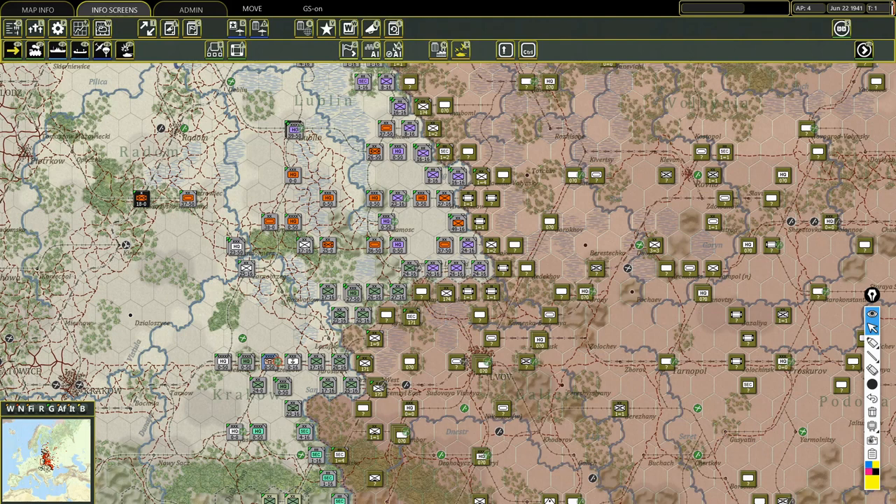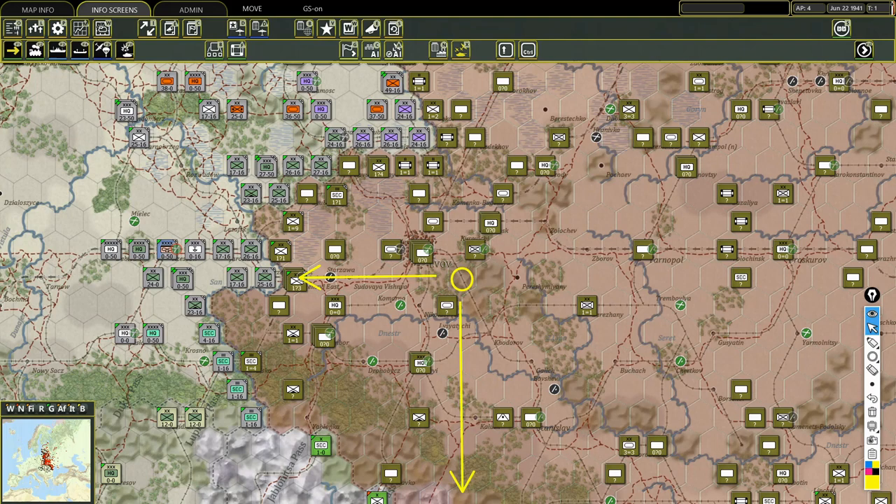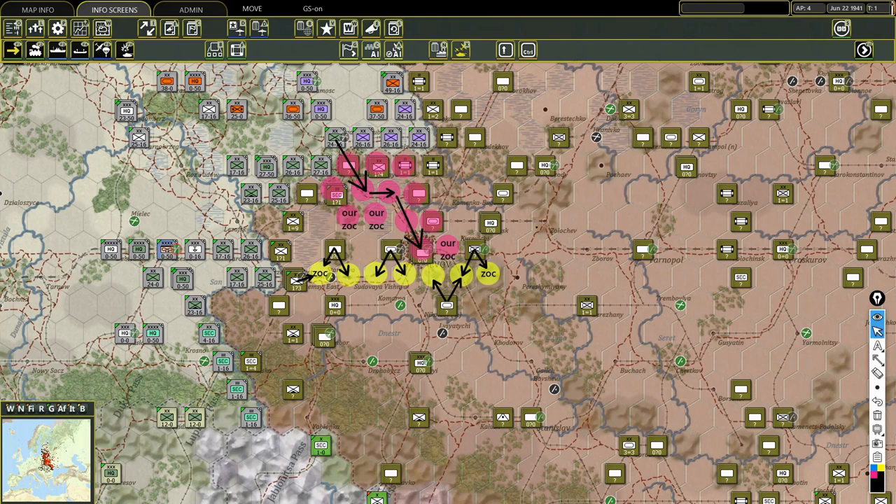I have to let you guys know that there is a special first turn rule in this game. We can't go south or east of hex number 187. If we do, then we will activate the entire Soviet Southern Front. Because of the rules of ZOC, that will make it tricky to capture Lvov. But it can be done, as long as we allow the Soviets to keep control of the hexes right below the city - they can only do this if they are in the adjacent hex.